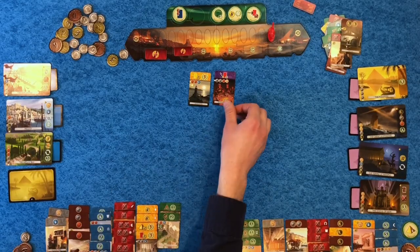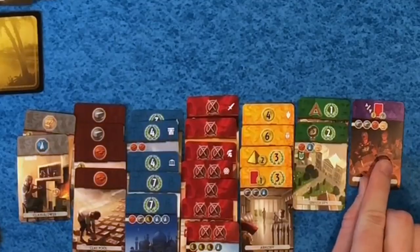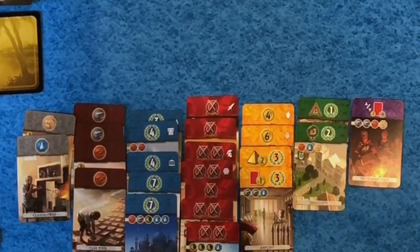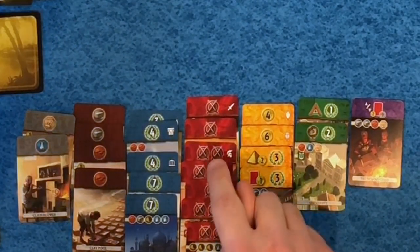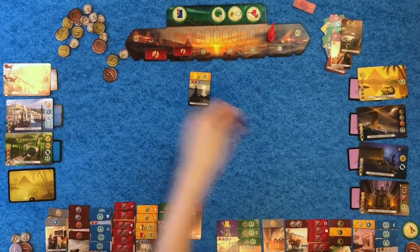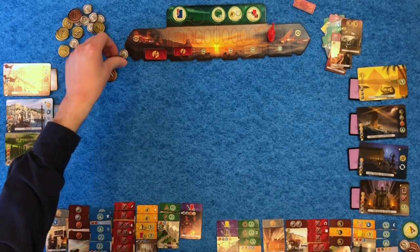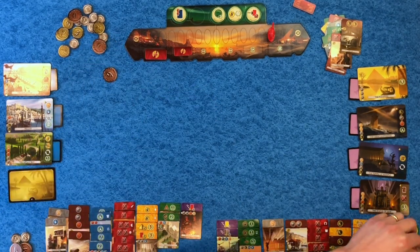I'll get one coin for having the most yellow cards — that's six. I'm going to grab this one: two stone, a brick, and parchment. I can't afford those so that's going to let me immediately gain six coins and seven points at end of game. I'll take the Lighthouse — I produce one brick but would have to buy a second. I'll pay the four. I grab this, get one point per yellow card plus one gold. I get four gold. That was worth it.